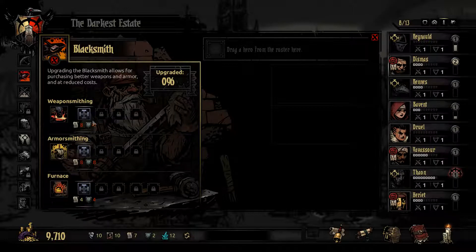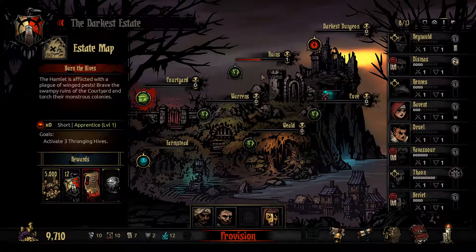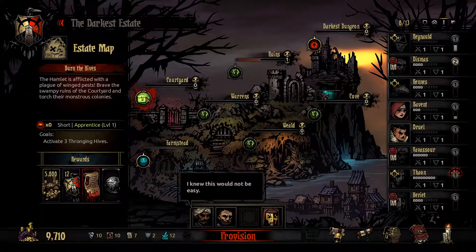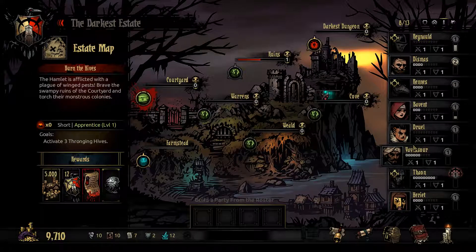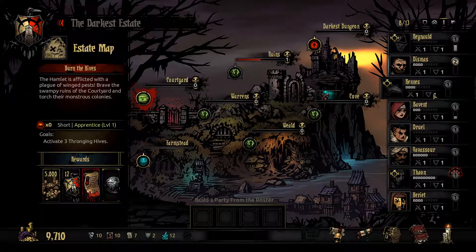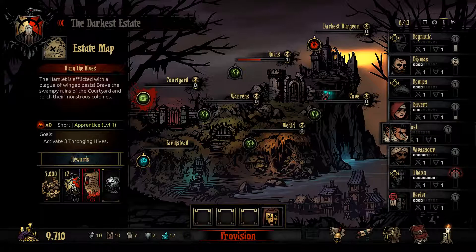A lot of these I need to get, so basically all I can do is embark on some kind of easy mission. I know how the Farmstead works now. Let's see who we're gonna bring. It's actually pretty bad because most of them have stress.